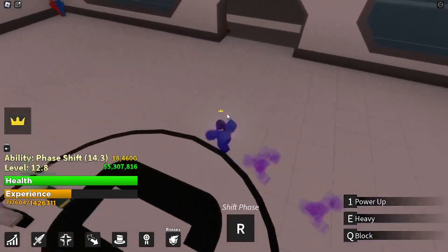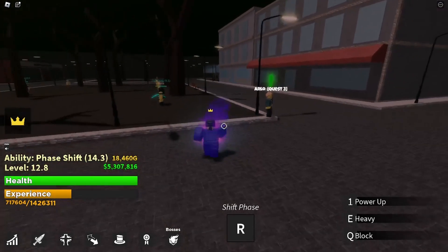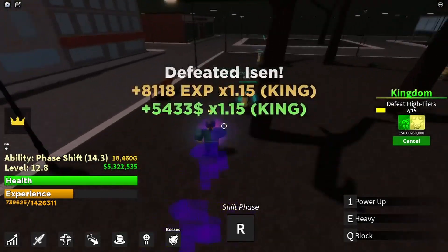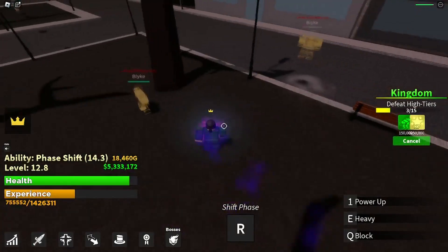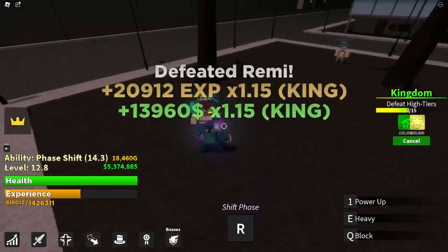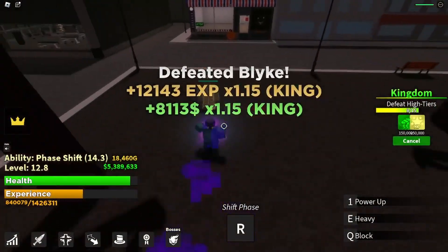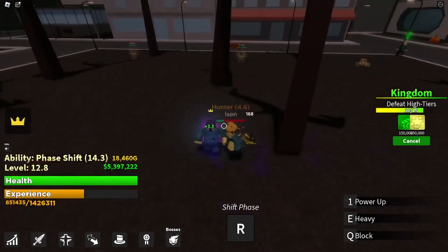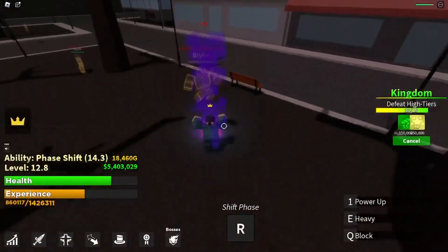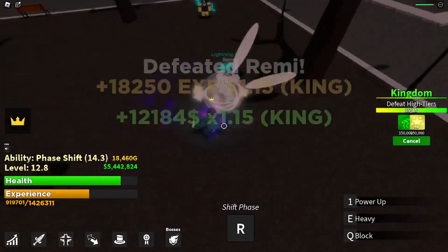Now here's how to make really fast money. The way you're gonna make a lot of money is by doing the third or fourth quest and just killing enemies. If you have King or Jack rank, they give you more XP and more cash. If you have a lot of people in your server and you have King, you get up to 70% more XP and cash - up to 1.7x total.